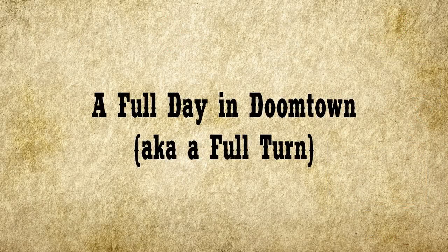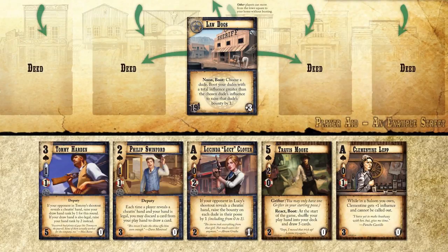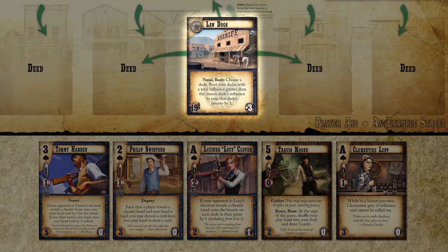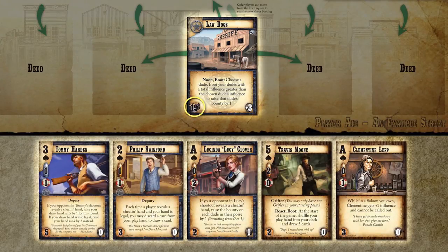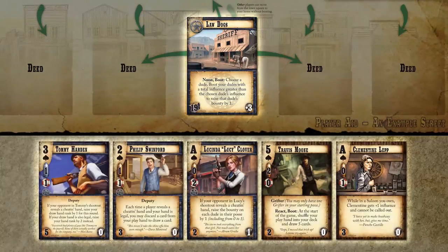Let's start off our day in Doomtown, and I'll explain some things as I go. Each player starts by selecting an outfit card that represents their faction. A stash of ghost rock and a group of starting dudes will begin the game in play. You may only start the game with dudes from your faction, or factionless dudes called drifters. Your outfit card is called your home, and is the first location you'll have in play. Select up to five dudes from your deck to begin the game with, and pay all costs.